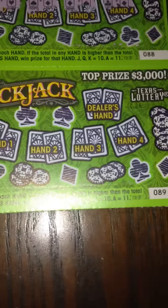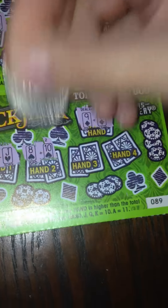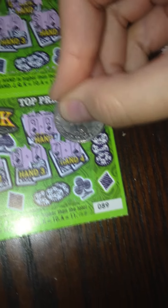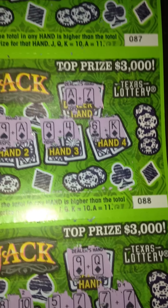Moving down to ticket number 89. We've got 9 and Queen, so 19. 3 and Jack is 13, nope. 8 and 10 is 18, nope. 5 and 7, nope. And 7 and 7, 14, nope. So let's go ahead and start with ticket number 88.